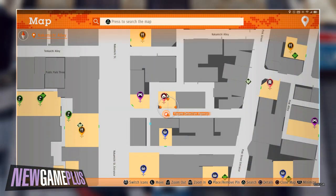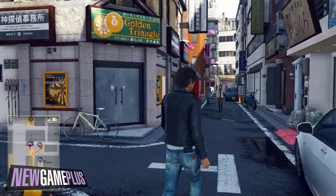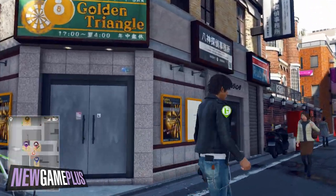For the eighth code, this one's found right at the front sign of the Yagami Detective Agency. You can't miss this one.